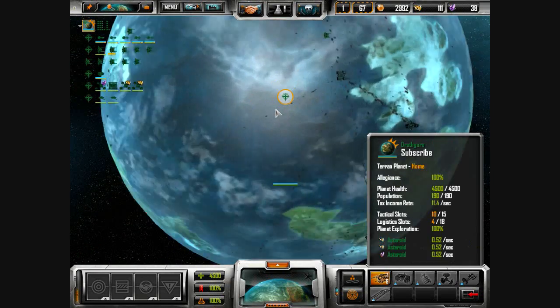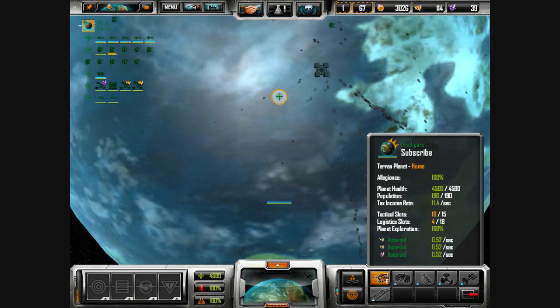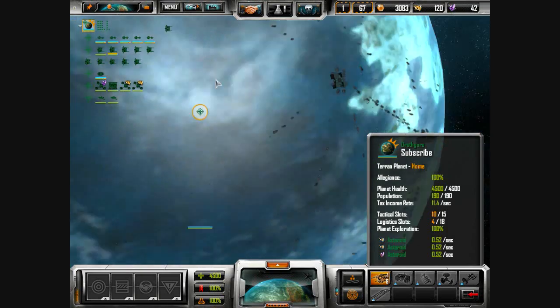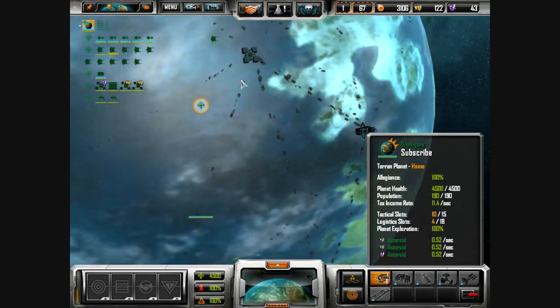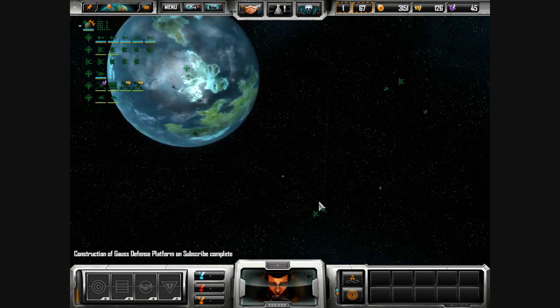I've got all the resource asteroids covered. There's a pretty busy intersection — the highway, that type of thing that you can see from space. Structure complete. They're really far up from space.